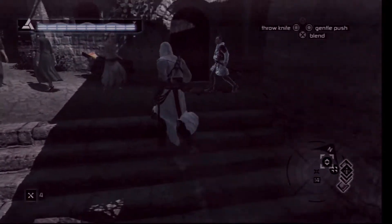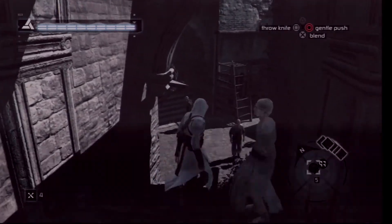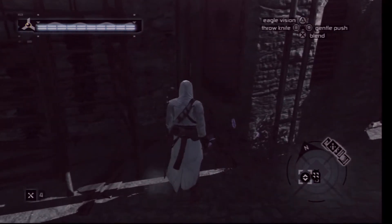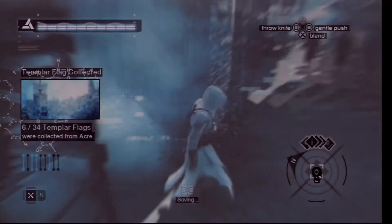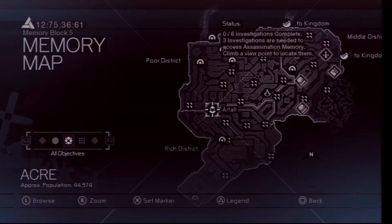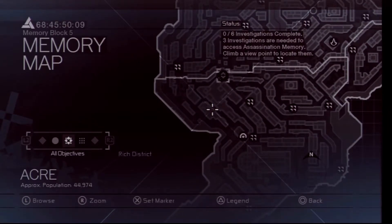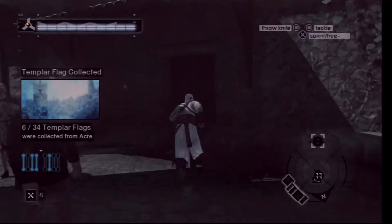Right before I get pushed by one of the subjects — I'm sick and hungry. Just a little money, I beg of you. Flag number six, which is located here. I put a few coins in. That is now six flags down and still 28 flags to go. My next one is somewhere over here, so let's now take to the rooftops once again.